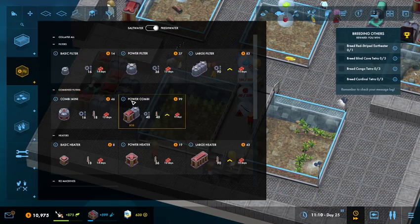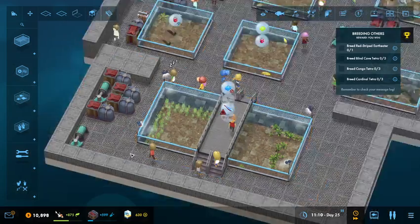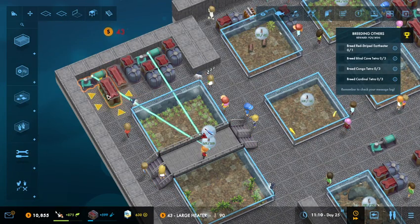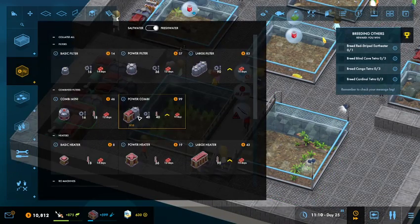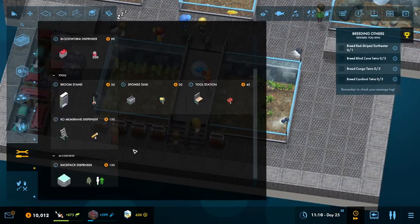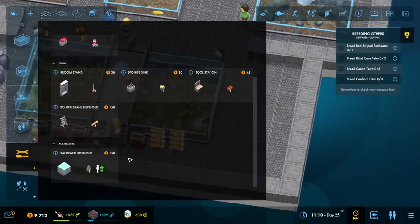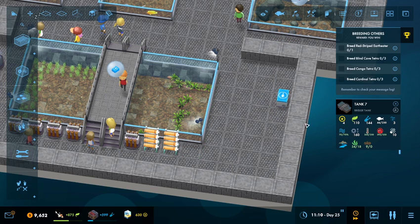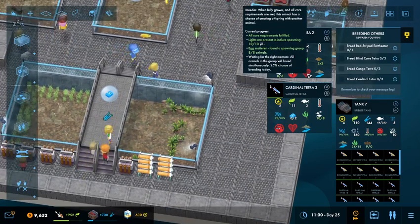I can just do another one of these, pass it right here, plug that one in — probably just the 2 there to solve that problem. I want to make sure I have the RO filter on here as well, and we're going to need a couple of them — 1, 2, 3, 4, 5. I'll put in an RO membrane dispenser right here, just 2 of them — that'll solve any problems with that. And then we also need a brine shrimp dispenser over here, and that would be for both groups.